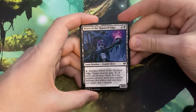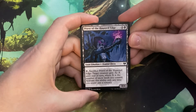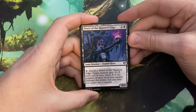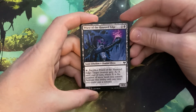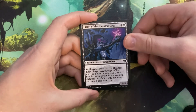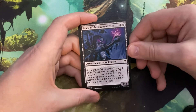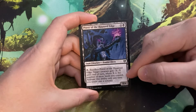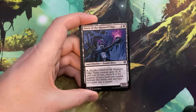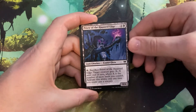Next card is Priest of the Haunted Edge — one and a black, snow creature zombie cleric. Tap and sacrifice him: target creature gets -X/-X until end of turn, where X is the number of snow lands you control. Activate only at sorcery speed. He's a 0/4. So he's your payoff for all the snow lands. It looks like black deals with snow in this set — I like that. For two mana you can neg out creatures, and black seems to want to play an attrition game and win by draining opponents in the long run.